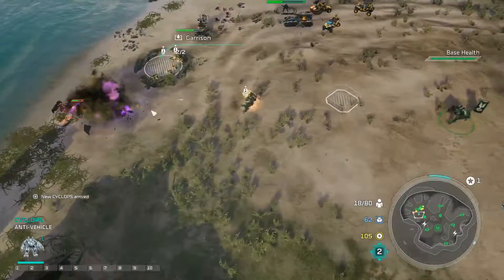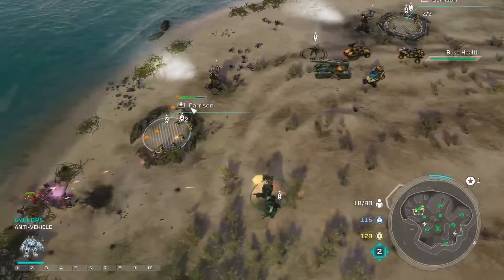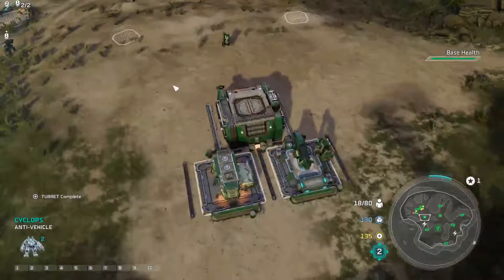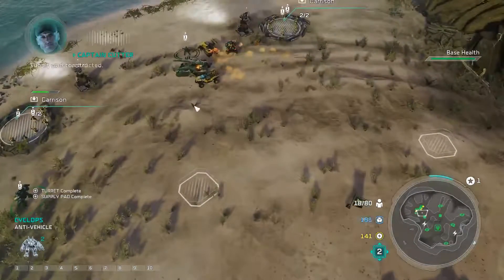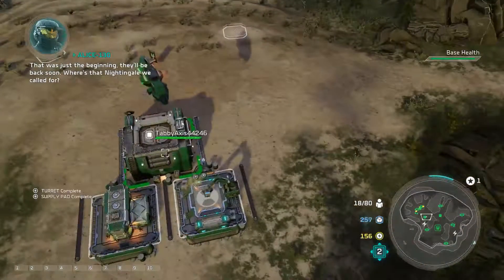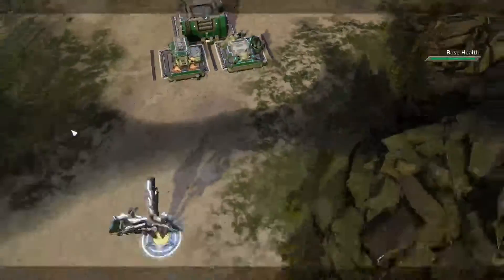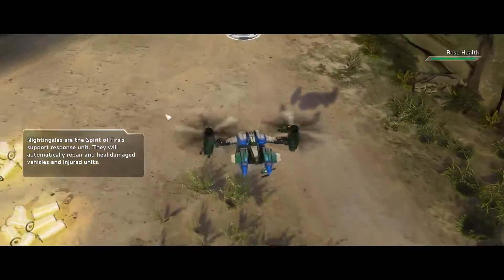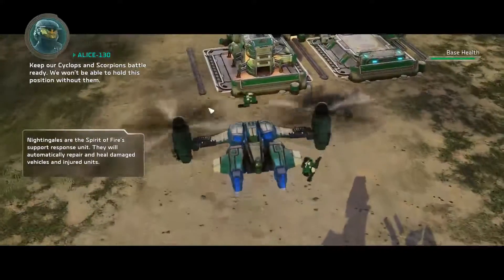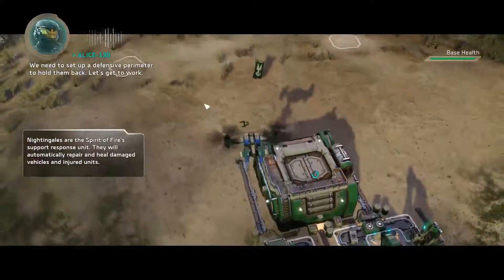What you got for me, boss? Turret constructed. Supply pad constructed. That was just the beginning. They'll be back soon. Where's that nightingale we called for? Right here, sir. Someone need patching up? Keep our Cyclops and Scorpions battle ready. We won't be able to hold this position without them. We need to set up a defensive perimeter to hold them back. Let's get to work.